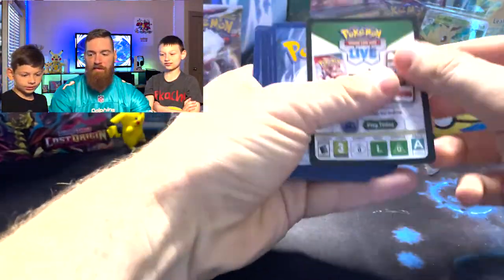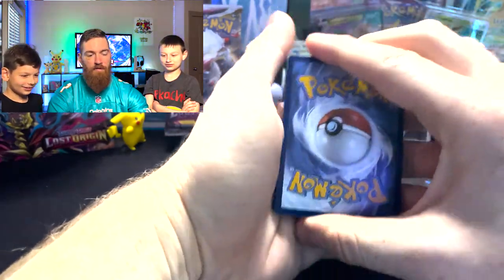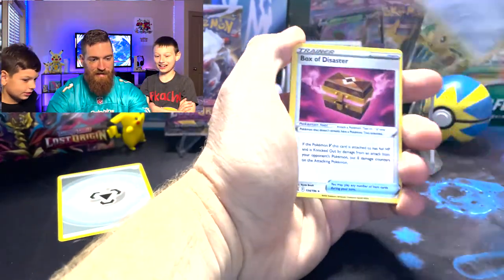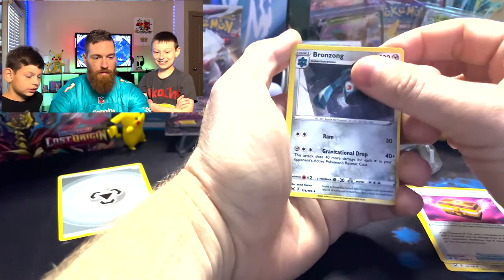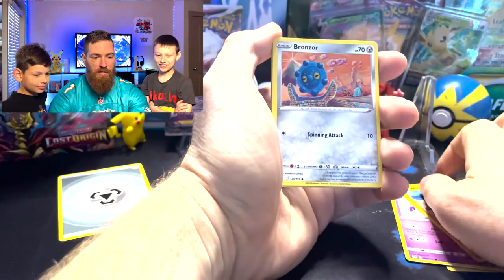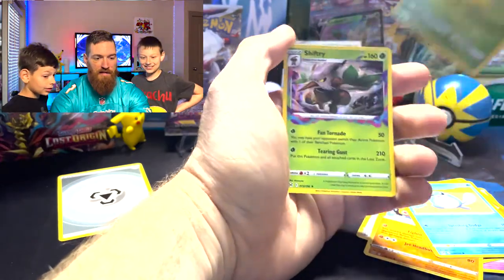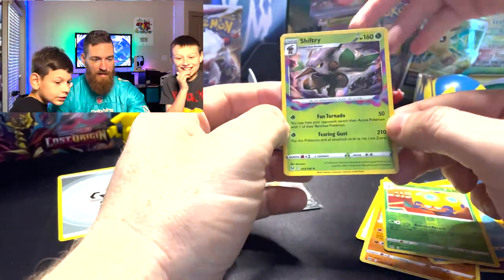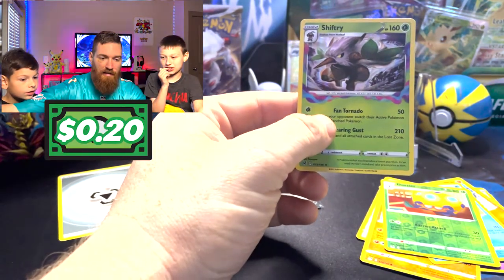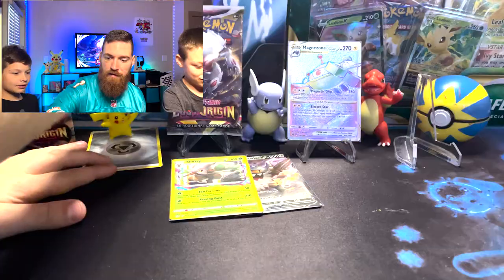Fire. You want fire this time? Fighting. I'm gonna go grass. Stunfisk. Box of Disaster. Bronzong. Bronzor. My favorite artist. Phalanx. Poliwag. Reverse holo Dotler. And a holographic shift green — you did see some black because there's black in the background. I thought I saw black right there, I guess it was just shadowing. Holographic shift green — that's a hit, that counts.